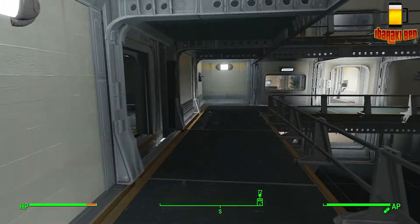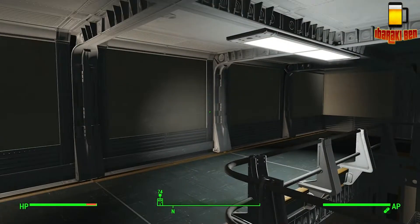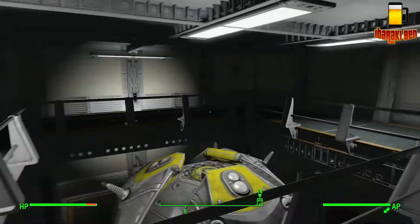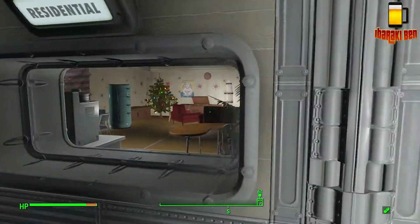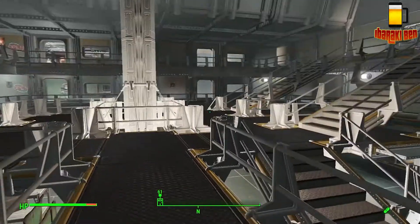Moving round I've got the second floor to my nuclear reactor. I'm going to put some things like terminals in here so that it kind of gives it more of a power station feel. And then I've got the living quarters for all of my settlers — so that's the second floor for this place.